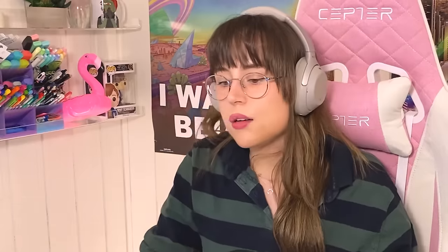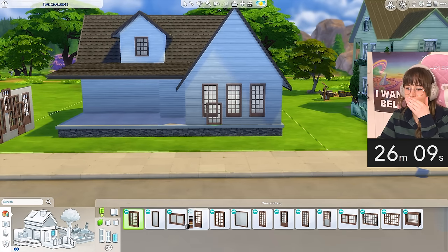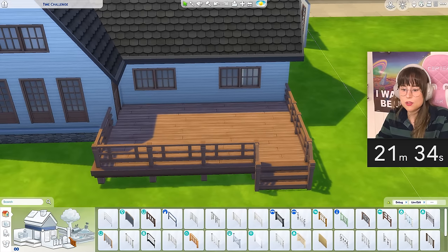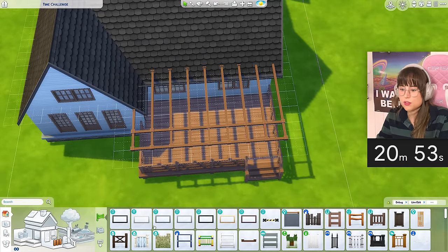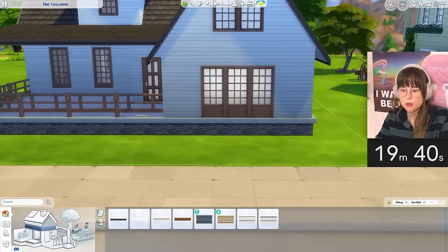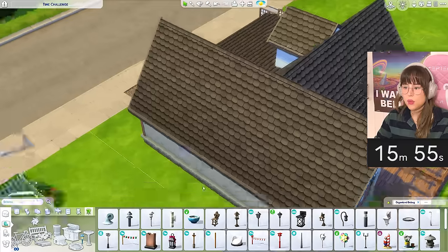Let's move on to the windows - my absolute favorite. We can have this window, very nice. I don't know what I'm doing. Over here we can have a little deck, and out here I can do the fence thing. If that doesn't work I'm gonna cry and quit this video. I can - perfect! I'm using so much time. Let's get some pillars in - look at that, it's already fixed.